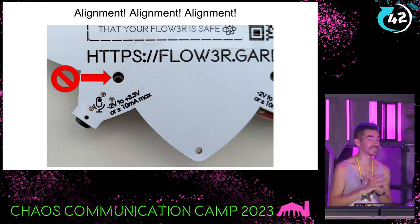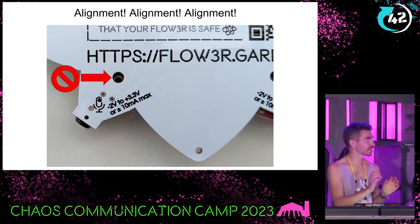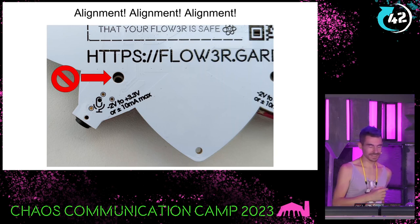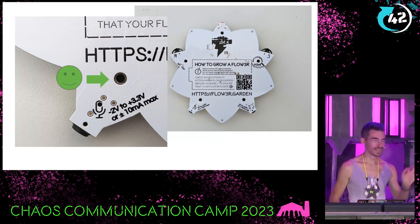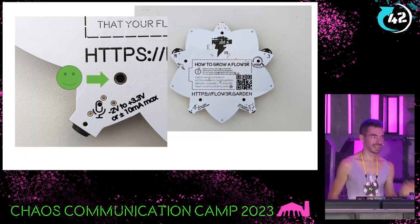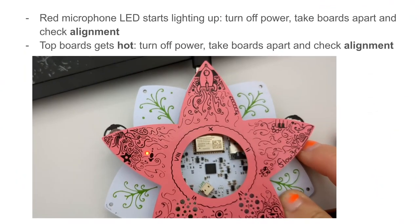The next most critical thing is the alignment of the two PCBs. If you look straight down on your two PCBs, make sure the holes are perfectly aligned. This is an example of a misaligned hole — don't try to put a screw in and turn it on. Your badge might get hot or turn on LEDs it shouldn't. It should look like this — perfectly aligned when you look straight down. If you have a red microphone LED turning on or your top board gets hot, turn off your badge, take the PCBs apart, and align them properly.